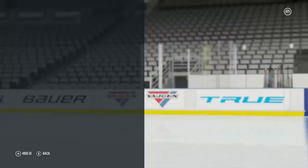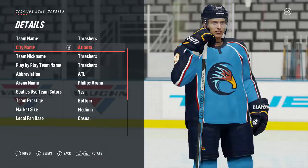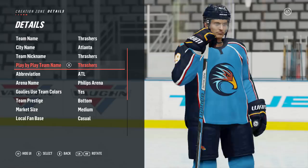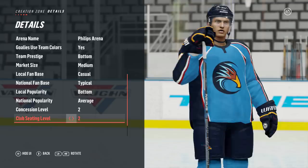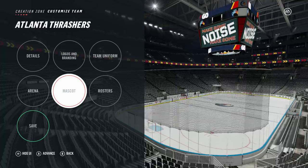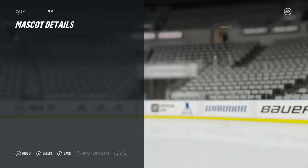Looking at the details quickly — obviously Atlanta Thrashers. Thrashers is actually available as a play-by-play team name, so if we're in game 7 of the Stanley Cup Final, we'll actually hear 'Thrashers' from the commentary. Next I'll show you the mascot — completely forgot I made a mascot. Honestly I think it looks pretty good compared to their real-life mascot. I believe his name is Thrash — yeah, his name's Thrash, number 0.